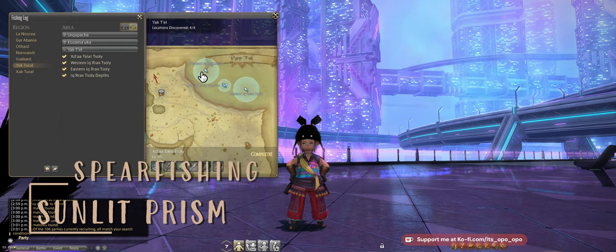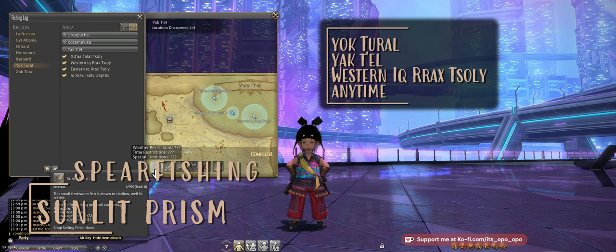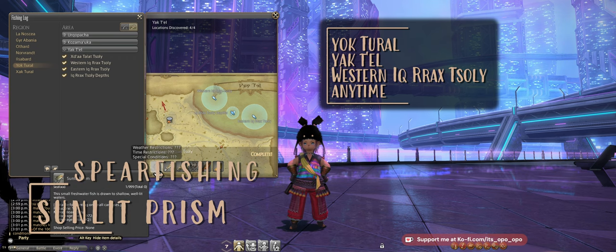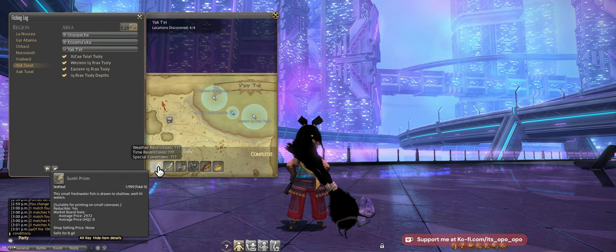Our Spear Fishing node is going to be in Yachtel — we have it right here. It's going to be our Sunlit Prism. This one is up all the time, but you're only going to be getting anywhere between 0 to a maximum of 3 Sunlit Prisms per node. A lot of times you get none, so it can be kind of boring. However, if you have max collectability, they give between 6 to 8, and it is available all the time.